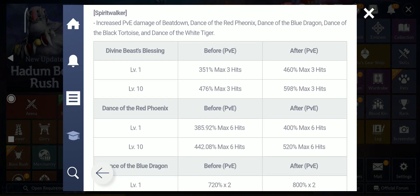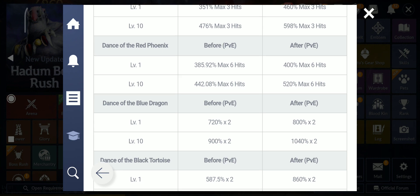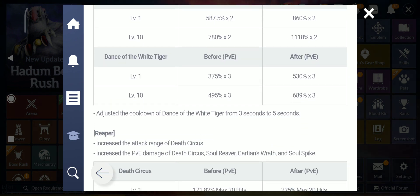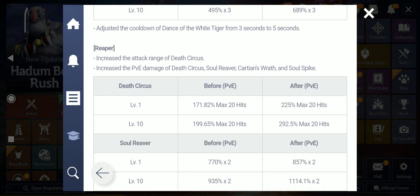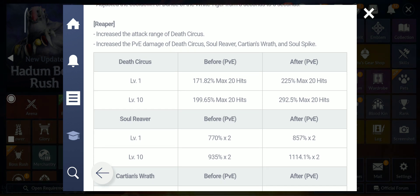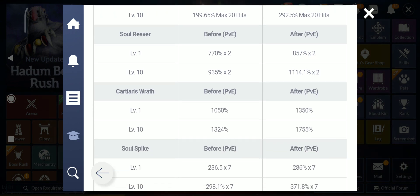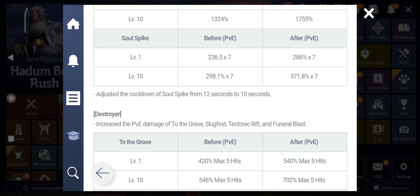Spiritwalker got PvE damage buffs for Breath Down, Dance of the Red Phoenix, Dance of the Blue Dragon, Dance of the Black Tortoise, and Dance of the White Tiger, with the cooldown for Dance of the White Tiger adjusted from 3 to 5 seconds. Ripper got increased attack range and PvE damage for Death Circles, Soul River, Calcium Rat and Soul Spike. Cooldown of Soul Spike reduced from 12 to 10 seconds.